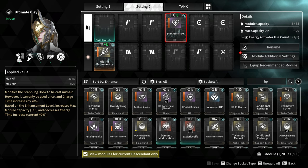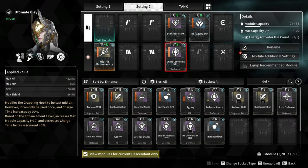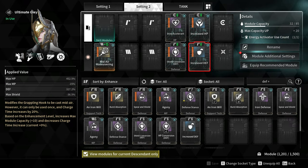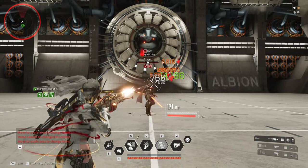For the HP module, go for Steam Accelerant and Increased HP, increasing max HP by 452%. For the defense module, go for Shield Conversion and Increased Defense, increasing defense by 327%. This build is all about improving the duration and the cooldown of Increased Sensory.